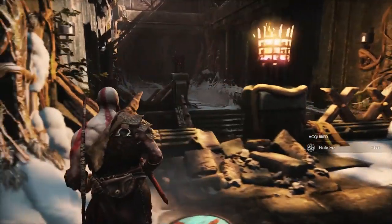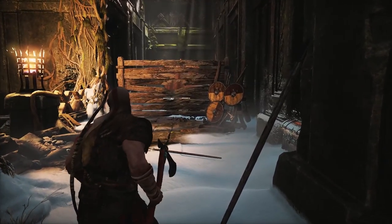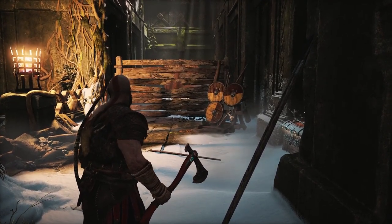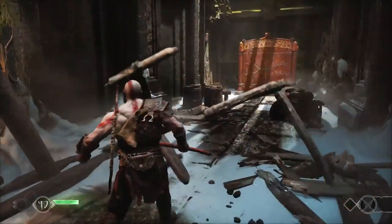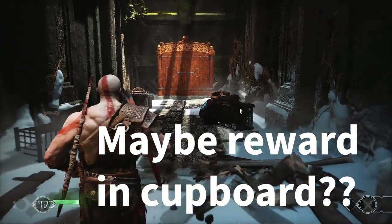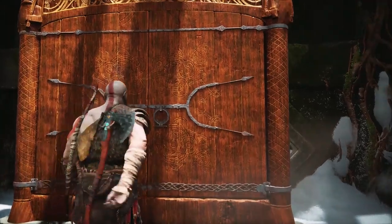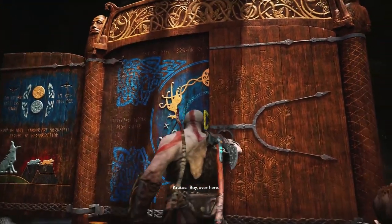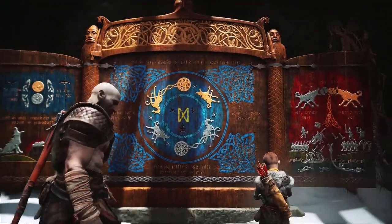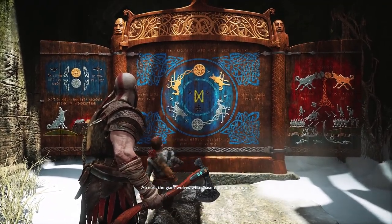Up the staircase, we get to some wooden planks — and we know what we do with those. They are also conveniently snapped so we can see a distinctly well-lit thing at the end of the corridor behind them. Let's smash through them. Our reward is one of God of War's audio-diary-style artifacts — they have three panels, and the characters describe what the panels mean, filling in the mythology surrounding the world.